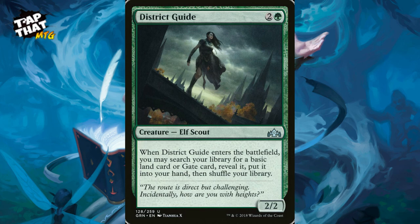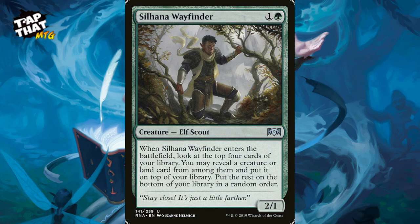Sylvan Wayfinder costs one and a green — a 2/1. When it enters the battlefield, look at the top four cards of your library, reveal a creature or land card from among them and put it on top of your library, rest go to the bottom. You know what's coming next. It's another great enter-the-battlefield effect for continuously searching through your library and setting up your next play.